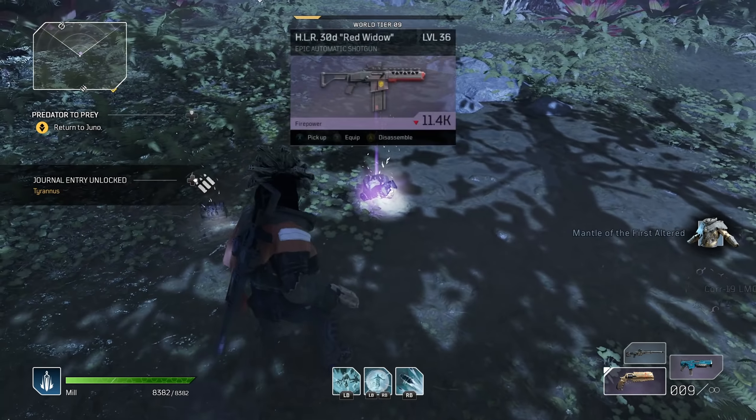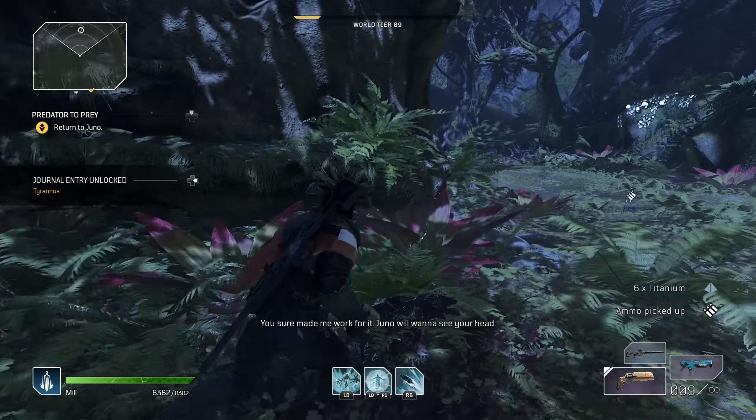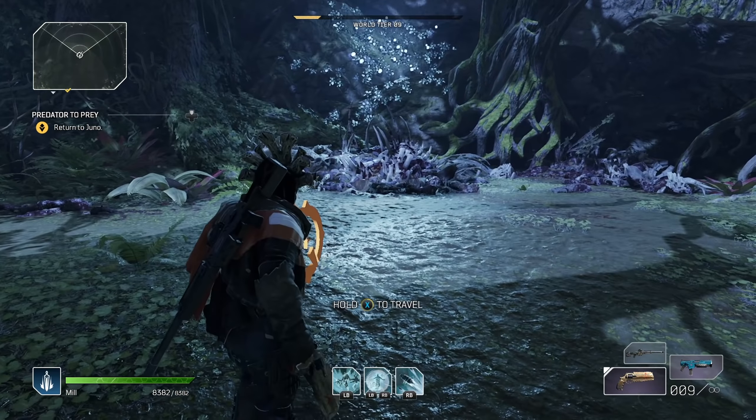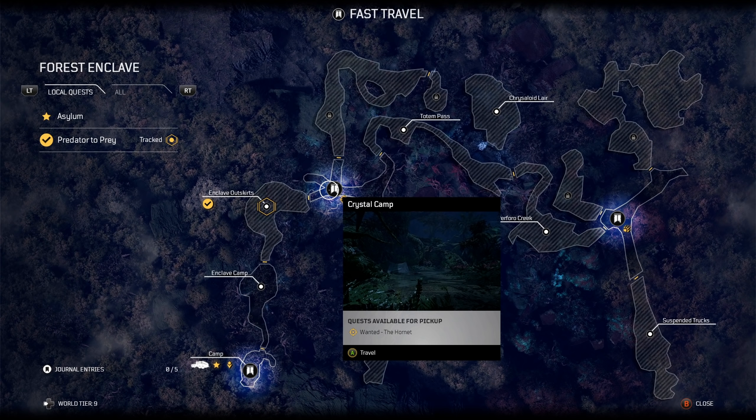Let's get rid of the final enemy — and he's dead. We got two epics and one blue, so we'll pick those up. We also have a bunch more titanium — a lot of titanium, which is honestly amazing. From here we're going to travel back to Crystal Camp.